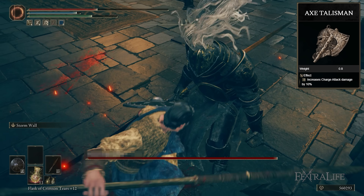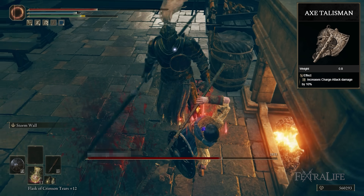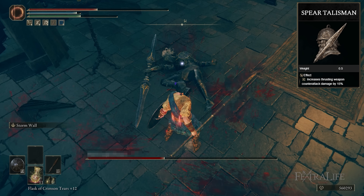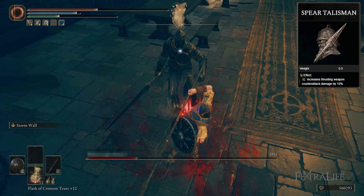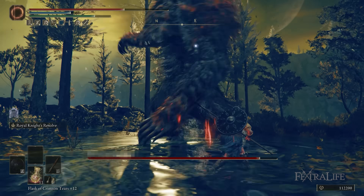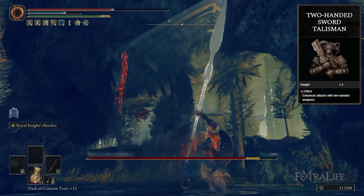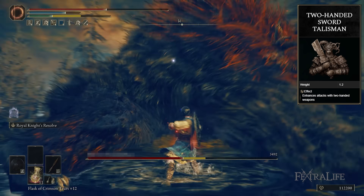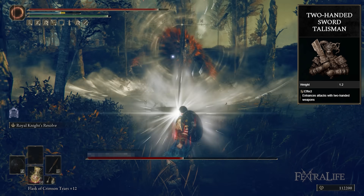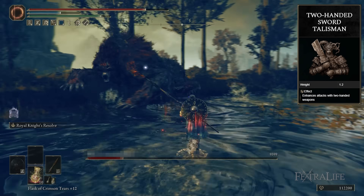Talismans-wise, I have the Axe Talisman to further boost charged heavy attack damage, since we're going for charged heavy attacks most of the time — I almost never take that off. We also have the Spear Talisman; we're dealing 100% physical damage and get a lot of counter damage with this build, resulting in very high numbers. Those two talismans I basically never change. The third is the Two-Handed Sword Talisman, which applies when you're two-handing this weapon. Between counter damage, charged heavy attack damage, and the Two-Handed Sword Talisman, especially when boosted with Royal Knight's Resolve, you'll get very, very high damage.